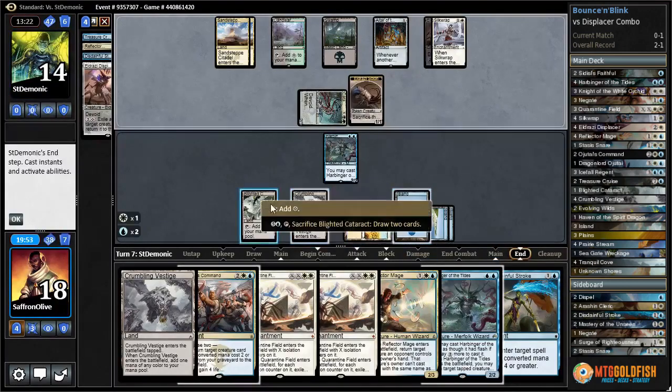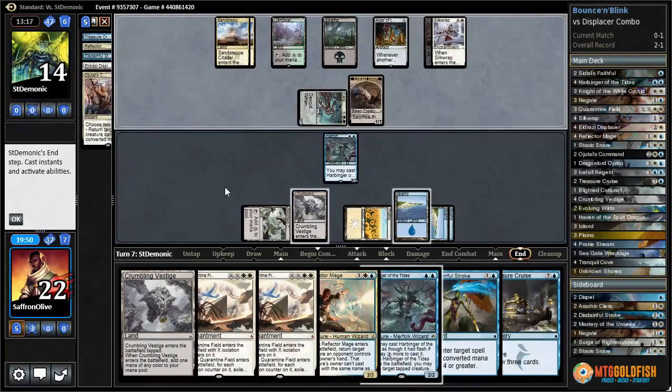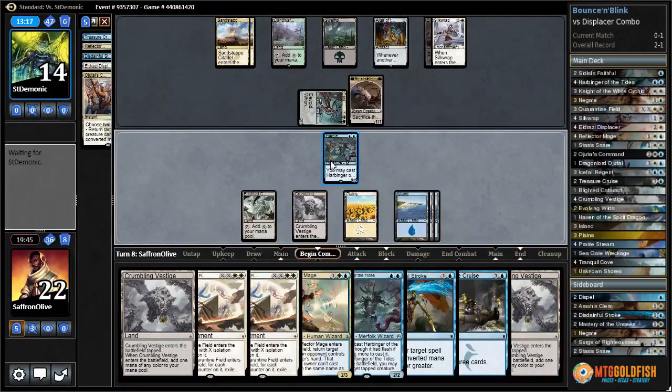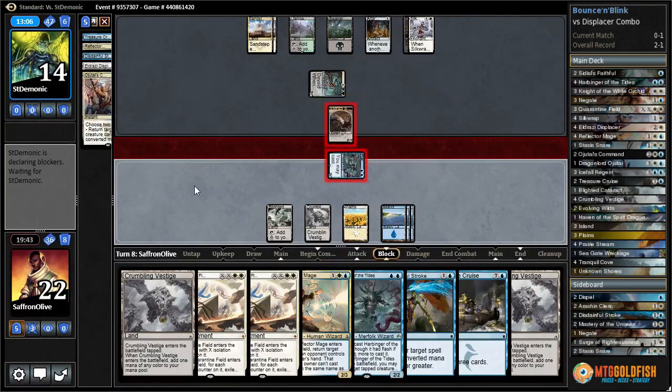Ojitai's Command - gain four, draw a card. Oh, another Cruise - that's sweet! Crumbling Vestige. Let's attack with Harbinger. Opponent's going to block with the Scion and get a scry out of the deal.